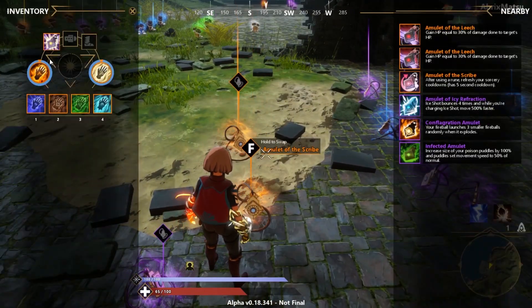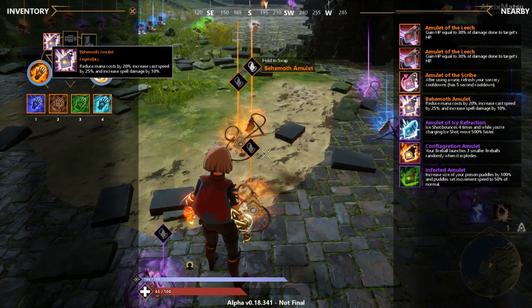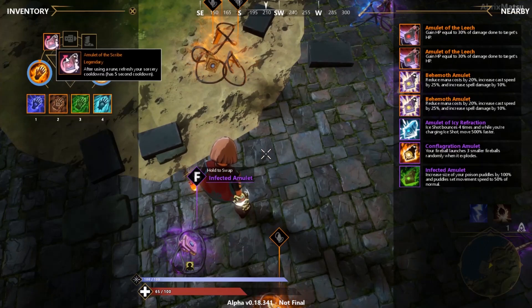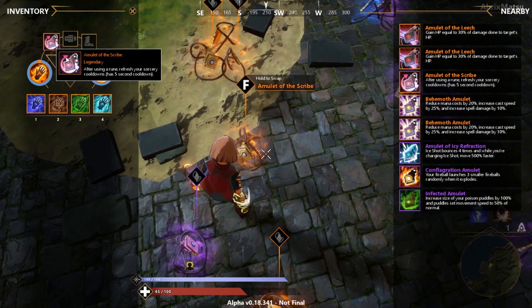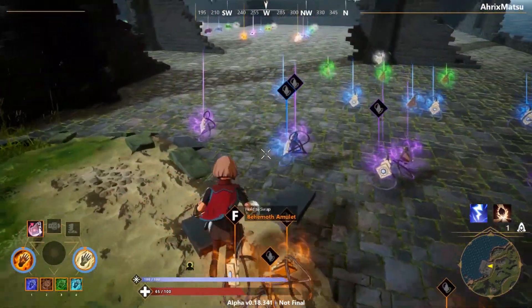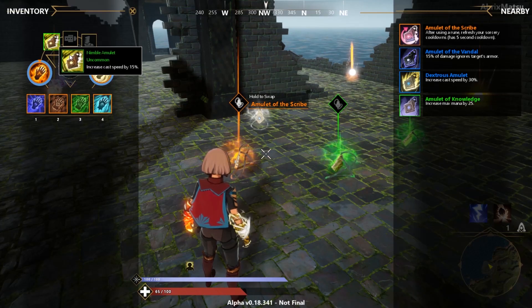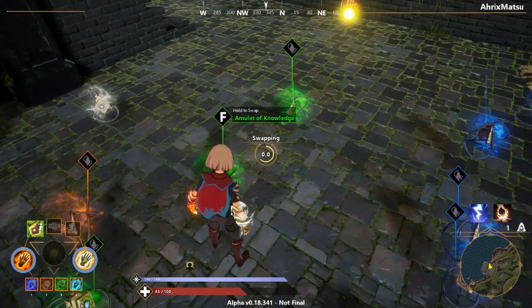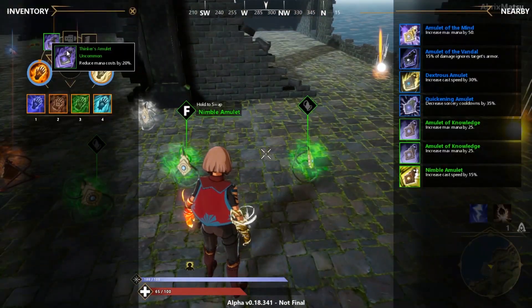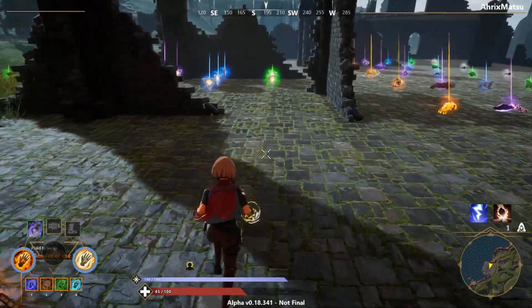My favorite amulets would probably be the Behemoth amulet or the Amulet of the Scribe. I usually try to aim to get the Behemoth because that's my personal favorite. Everyone has a different preference, but I recommend the Behemoth or the Scribe. The common amulets are nothing too special — just increased mana or increased armor.